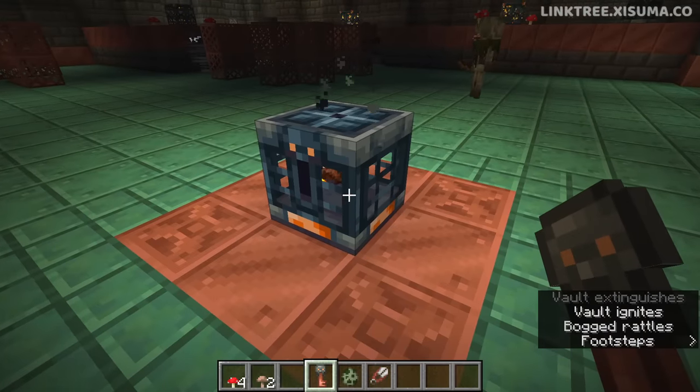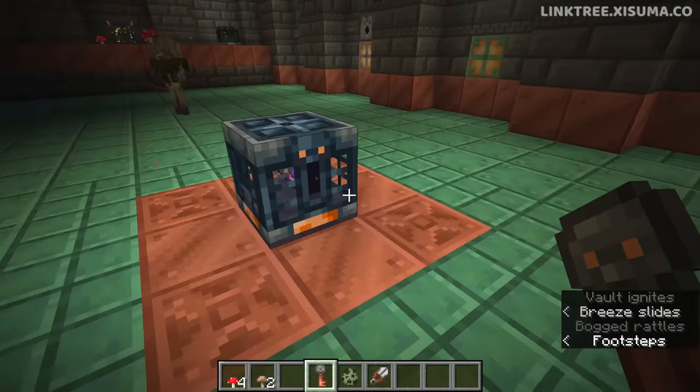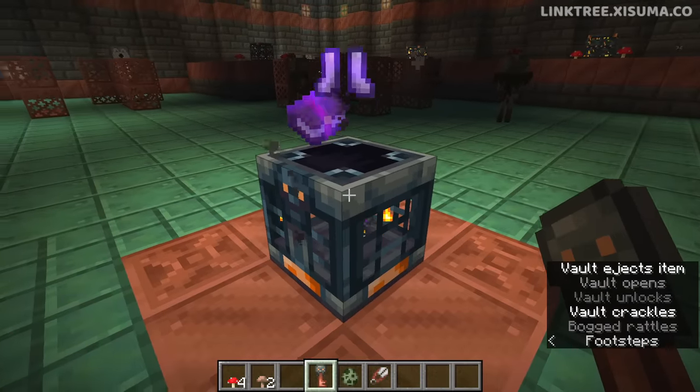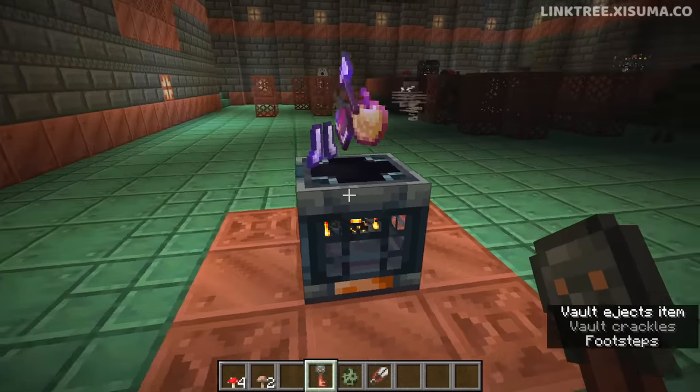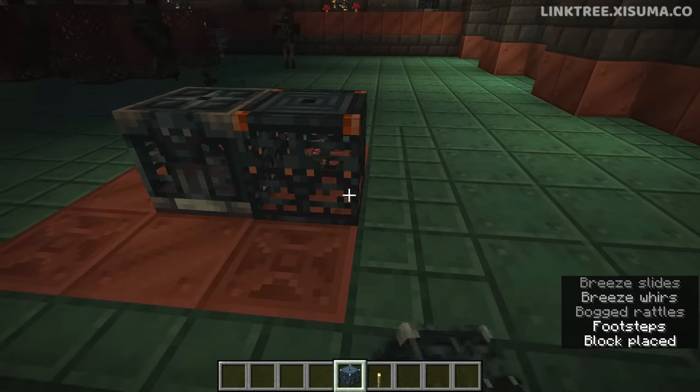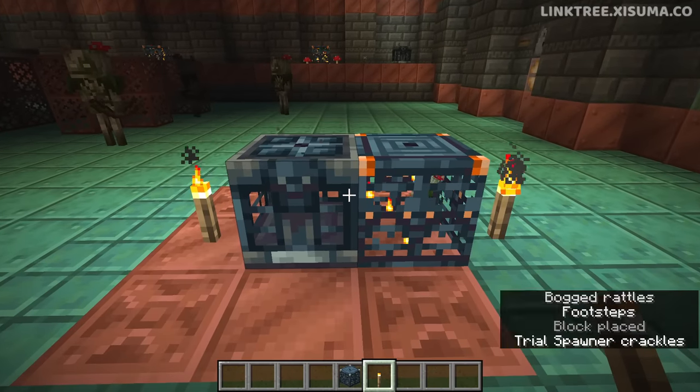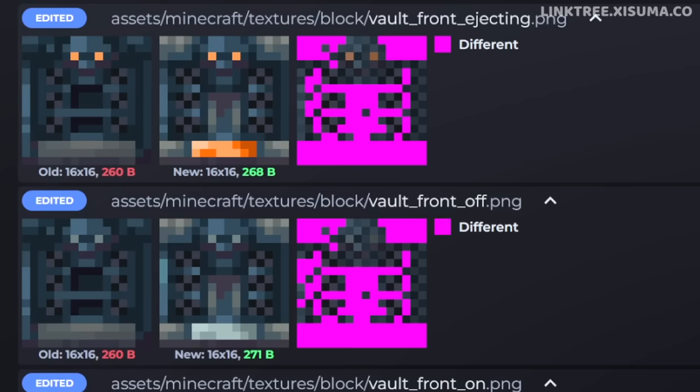The vault block has also undergone some really nice texture changes to make it more distinguished. Let's give it a key so we can see the animations in effect, and put it alongside a spawner so we can really see the difference between the two. The block has a new top texture, and here you can see the before and after comparisons of its side textures.